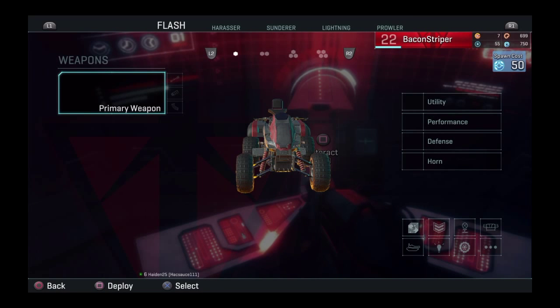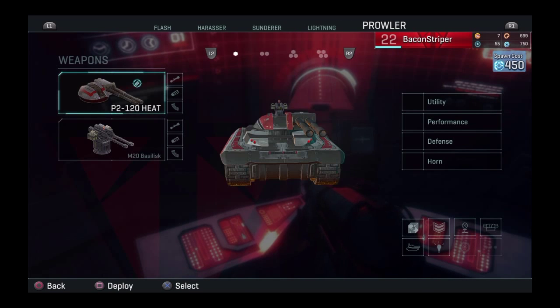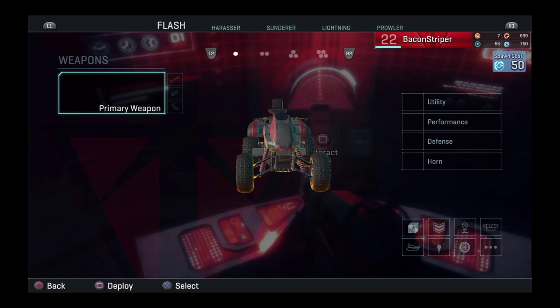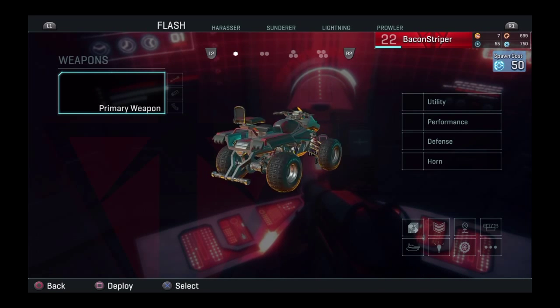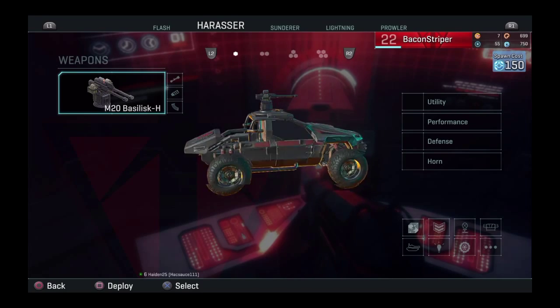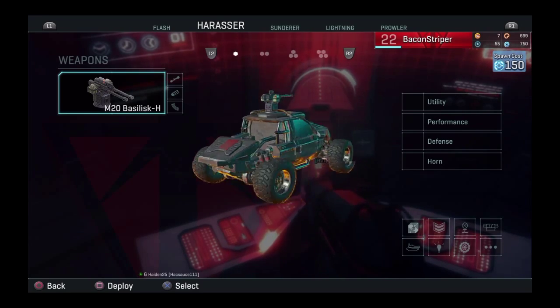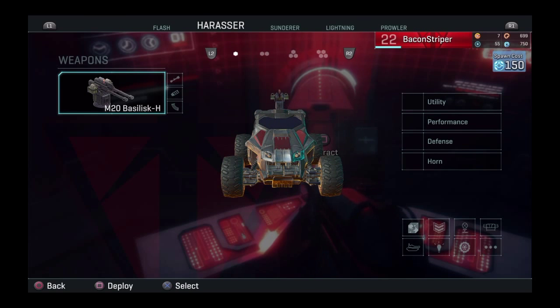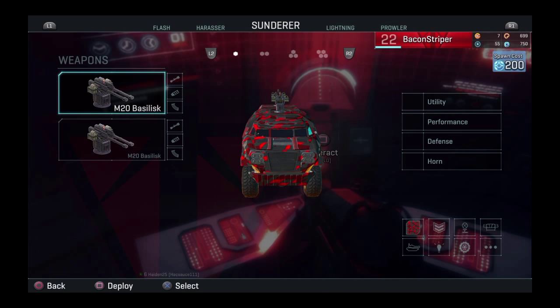These are the land vehicles — there are five total. The Flash is a pretty fast ATV, great for getting around anywhere, and takes you and one other passenger. You can put guns on them but they're hard to aim. The Harasser holds three people, has a turret mounted on top, and a spot in the back for an engineer to repair it as you go. It also has a turbo and is probably the fastest land vehicle in the game.